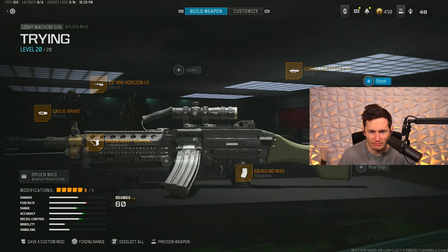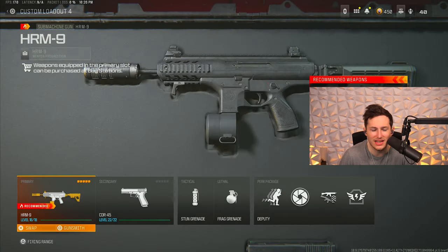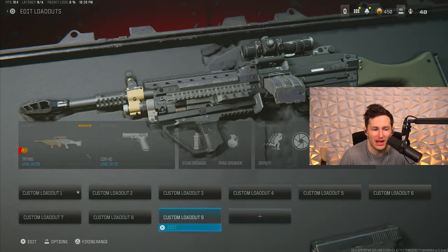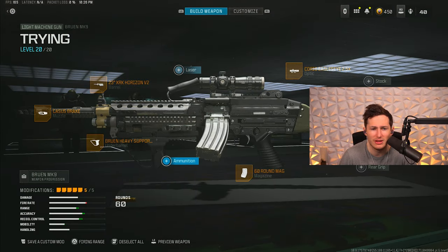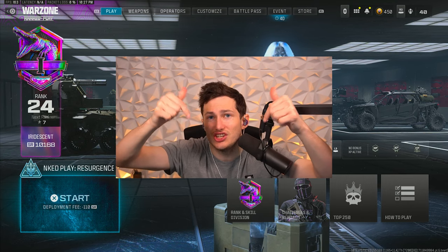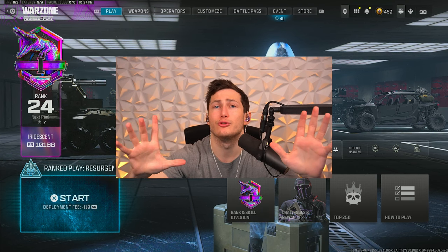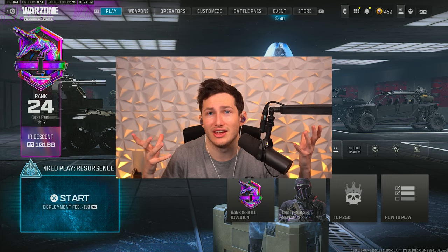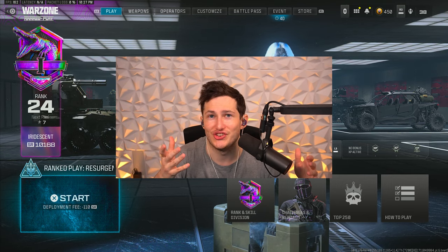If you want screenshots of all the classes, I'm going to quickly flick through all of these. The HRM 9 is the best SMG and the RAM 7 is the best primary — just to give you my recommendation. If you have any questions, let me know in the comments and I'll get back to you. If you want me to rank up your account before the season ends, join the Discord — it's the first link in the description. I stream every single game, do a task manager check, and I can do it for any platform. Hope you enjoyed the video and found it helpful!